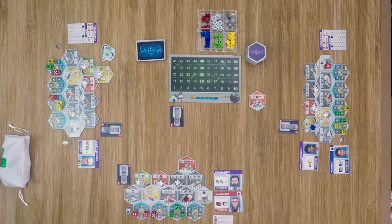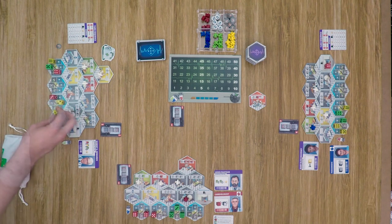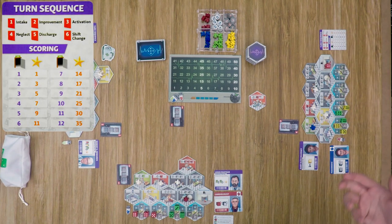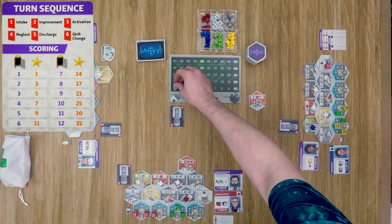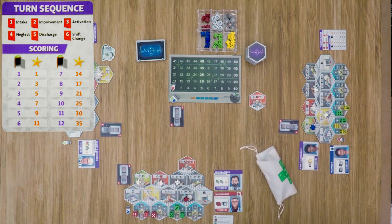Our last player had a rough round — one patient drops to four, and two patients drop from three down to two. The fifth phase is Discharged Patients. Each player checks their discharge section and receives victory points based on the number of patients discharged, as shown on the quick reference card. With one discharged patient, a player receives one point. Any discharged patient dice are returned to the game bag. If a player discharges all patients and all wards are clear, they also receive an additional five bonus points.